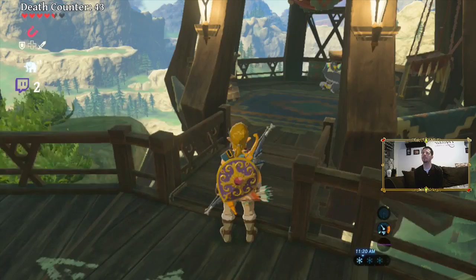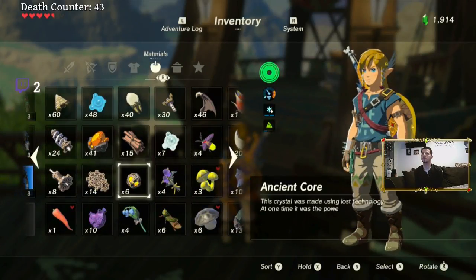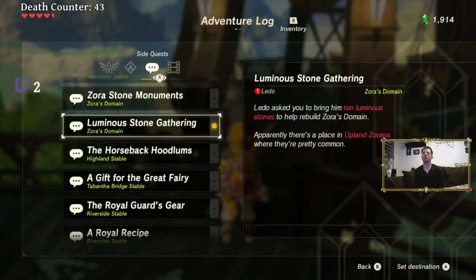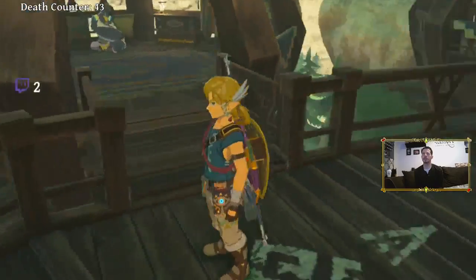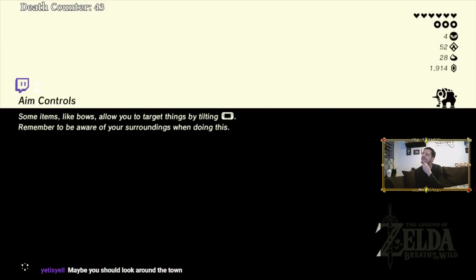Ten luminous stones — do I have those yet? I have 13. Yeah, you know what, hold on a minute. I got 13 luminous stones. I'm gonna go try to turn in that quest real quick. Let's go give these luminous stones over to this dude, see what he gives us. But I don't know how to get the next Divine Beast quest started. Yetis, do you know? Obviously look around the town — I kind of made my way through the town once already and didn't get the quest yet, but I'll go look around.